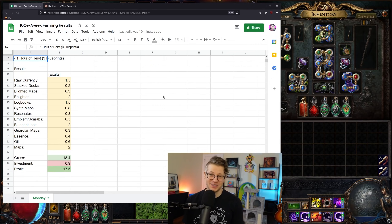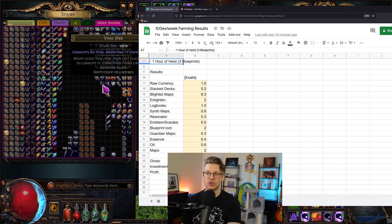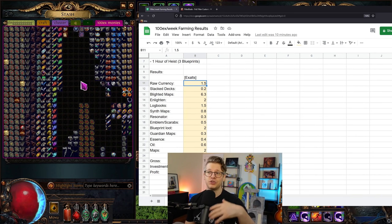In raw currency, I'm being very conservative — on the low side, and there's probably a bit more if I actually sold everything. We're looking at roughly 1.5 exalts in raw currency — probably more if I sold all the fusings and chisels, but I'm just adding up the big currency. Stack decks: 20 stack decks at 1.5 chaos each. Exalts are 150 chaos right now.